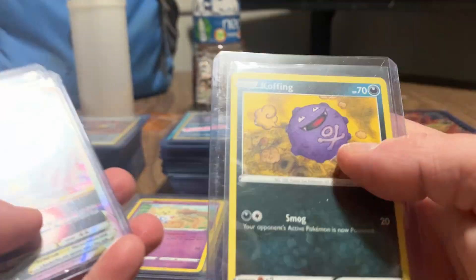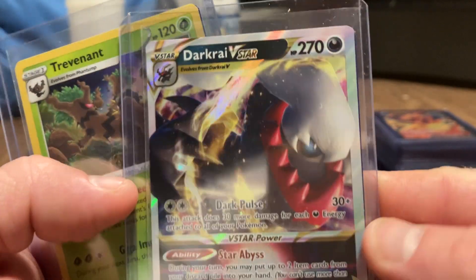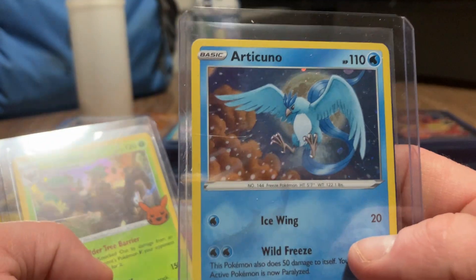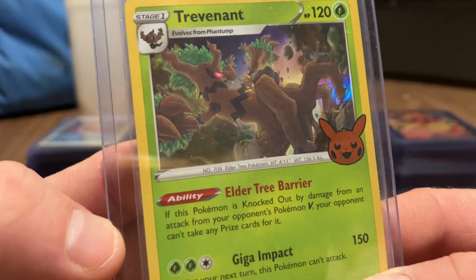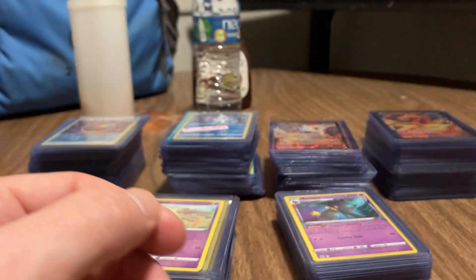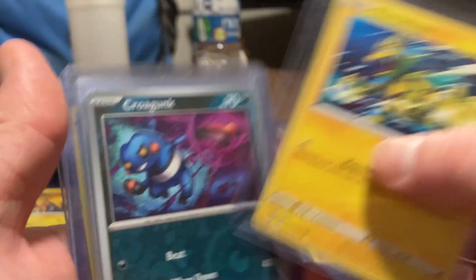Iron Hands EX. Koffing. Dracovish V. Articuno. Another trick-or-treat Trevenant with Dunsparce - you know I like my original Pokemon. Here's an alternate art Electabuzz.